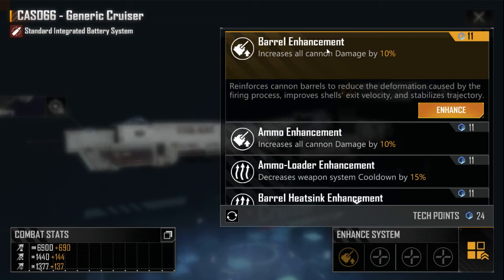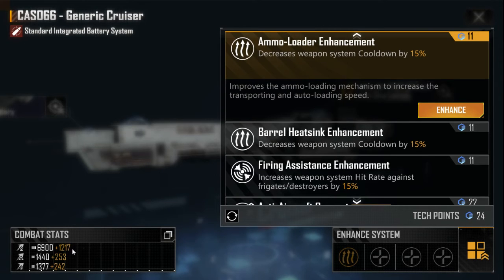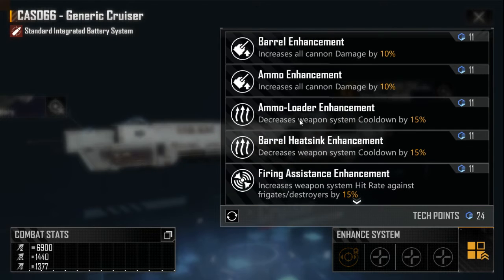If we increase all cannon damage, total damage increases by 700. But if we choose to decrease weapon system cooldown, total damage increases by 1,200 — so that is much more effective. We can also use anti-aircraft support but I think it's completely useless because its effectiveness cannot be evaluated in battle reports. I don't recommend using that strategy — those enhancements are useless in my opinion.